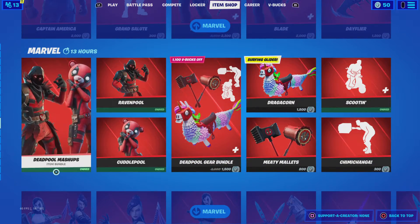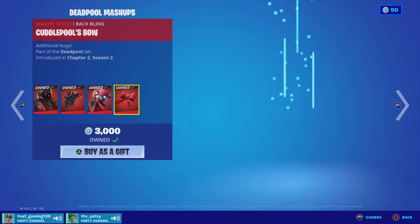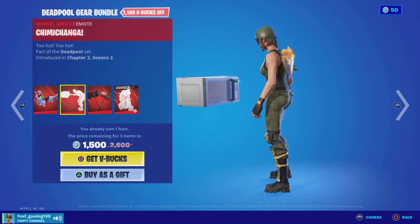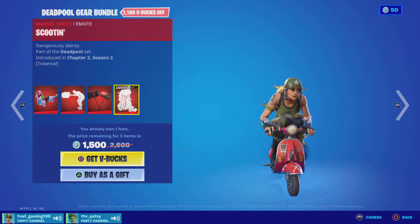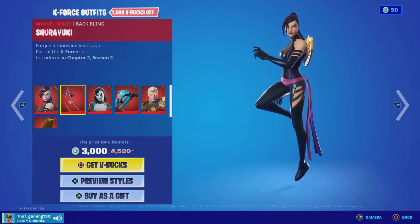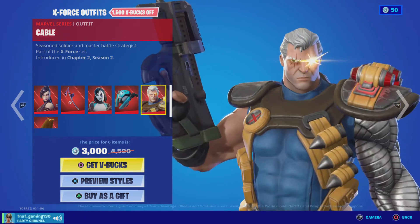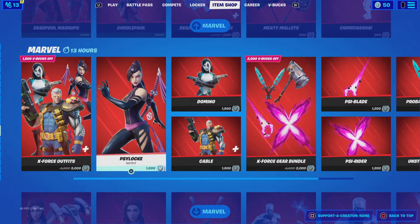Oh wow, and then we got the Deadpool mashups — Ravenpool, we got Cuddle Pool. We've got the Deadpool Gear bundle with the Dragacorn — it's pretty sweaty to be honest. We've got Meaty Mallets and we got Scooting — yay. That's really nice. We've got X-Force, we've got Psylocke — I think that's how you pronounce the name. Not pronouncing that back bling — not happening. Domino. We've got the Domino pack as well. We've got Cable — cable cloak, that's a very nice back bling. Oh wait, it's styles.